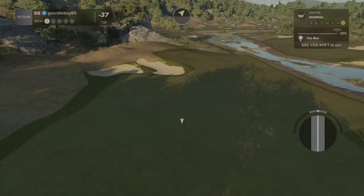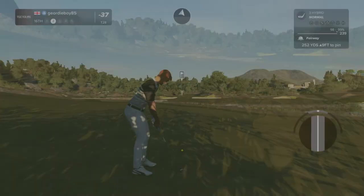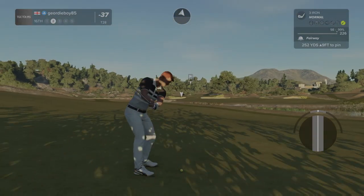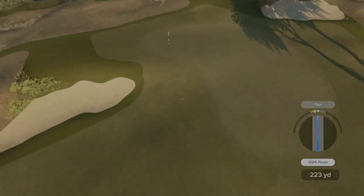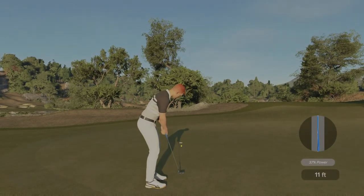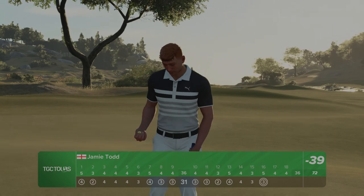Par five. Perfect — lovely drive, straight in the middle of the short stuff. We're about 250 to the pin. That's a naughty pin as well — I'm going to attack it with a three. Could be bunker bound but actually it could be nice — could be magic. Lovely shot. Straight in the center of the cup — beautifully played hole. Straight in there for the eagle, swooping onto the scorecard.